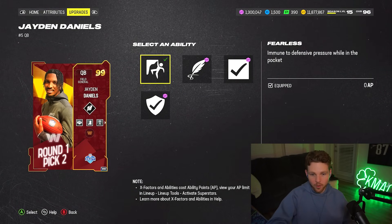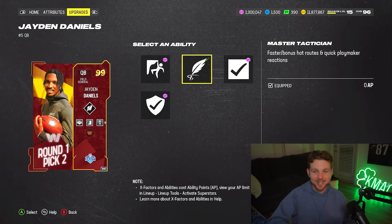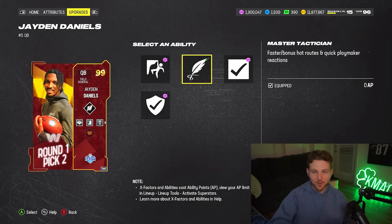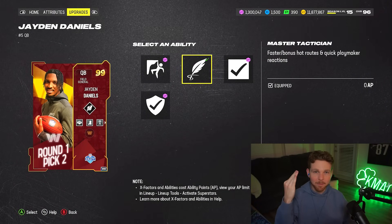I'm using Fearless, which is normally four AP — definitely nice to have, no under-pressure throws. Master Tactician is actually free; I think he's the first quarterback to get it for free. Conductor, Hot Route Master, and Playmaker are all built in — three different abilities for free, and they're all very, very useful.